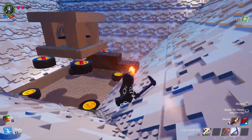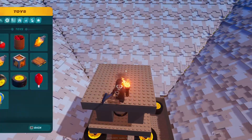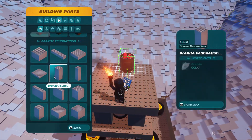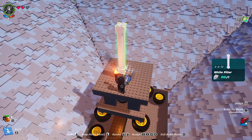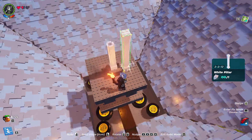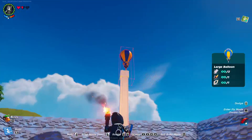Alright, once that's done, go ahead and hop back up on top and place yourself down the small granite foundation directly in the center. On top of that, we're going to add the white pillar — other pillars might work, but this one seems to work the best. Put that directly in the center and then add yourself a large balloon on top of that.